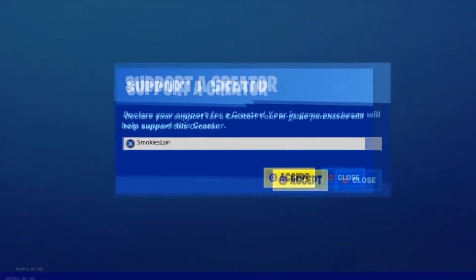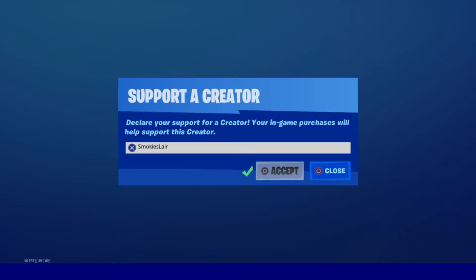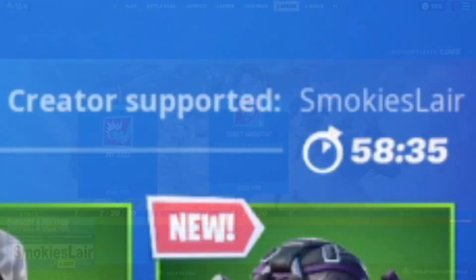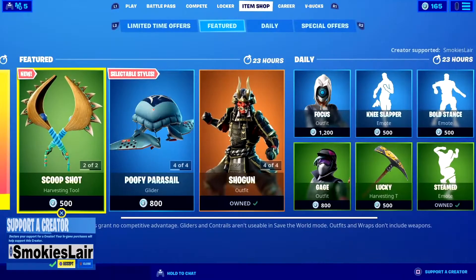Remember guys to enter code Smokey's Lair into the creator code spot in the Fortnite item shop to help the stream grow. Good evening ladies and gentlemen, boys and girls, and welcome to Smokey's Lair. We're working on another Fortnite item shop on August 10, 2020. I hope you guys are having a great night tonight, let's get right into it.